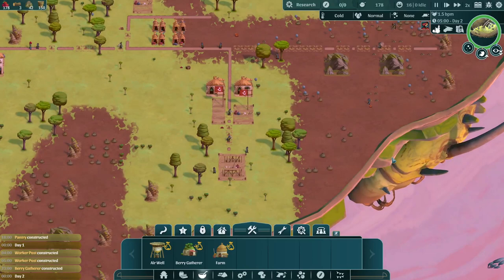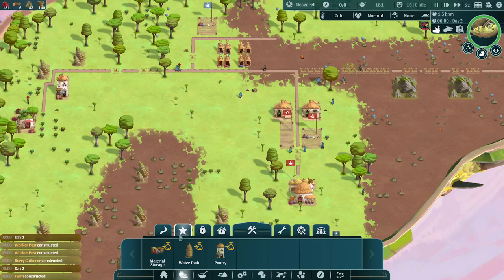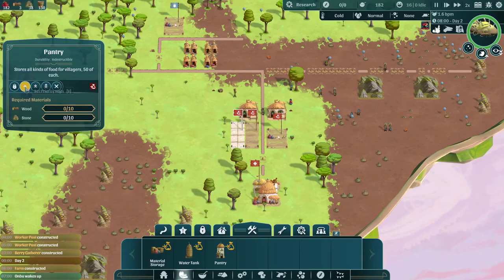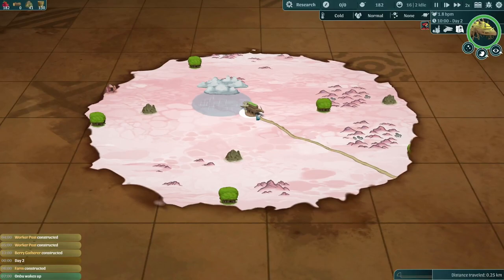They're building the farm — good. Berry harvesters are up and running — that's great. We'll actually start getting food now. I'll throw down a second pantry next to the water tank. The water tank and air well are going to be the same priority. Pantry is going to be the lowest of the priorities. Our Onbu has woken up — off he goes. You can see he's starting to move along the road here. The rain is actually going to catch up to us, and sure enough it has — that's not a bad thing. Humidity affects your plants.